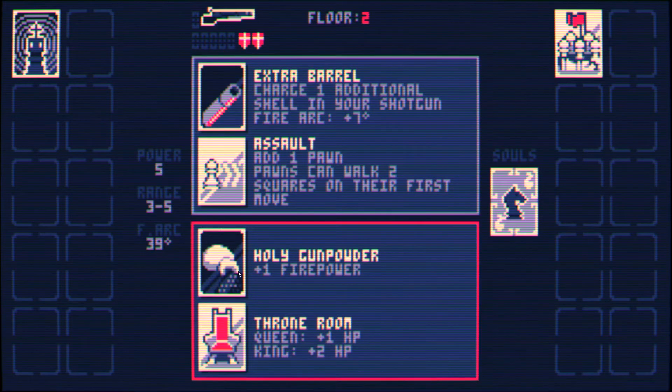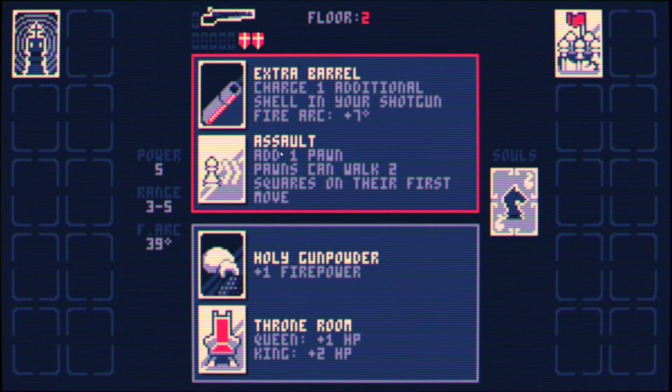Extra Barrel and Holy Gunpowder are both very good. So let's look at the downsides. Adding a pawn — pawns can walk two squares on their first move. We have a lot of pawns, so that's kind of scary.